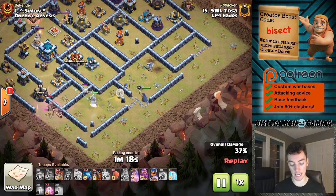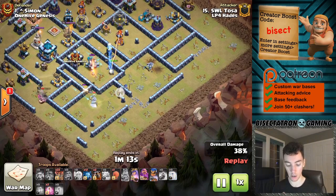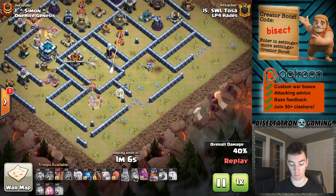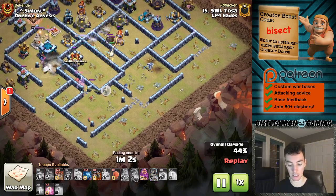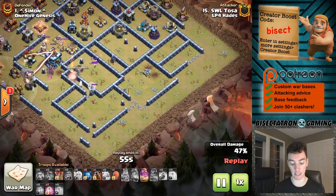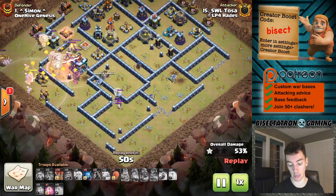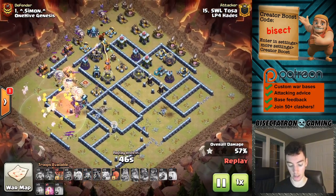Used the king to kind of help tank a little bit. This is kind of like a semi-sui hero type thing, where king, queen, and royal champion are all being used here to get in there, get some good value to set up this Lalo. But it is kind of still a queen charge because there are three healers being used. Royal champion gets very deep into the base. When you have a base that is very spread out, has a decentralized core like this, the royal champion can get in there and get some great value for you. And that's exactly what happened here - no single inferno to rain on the parade.